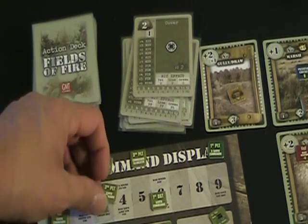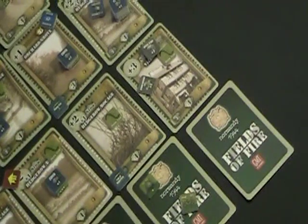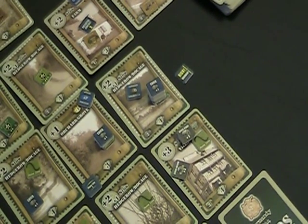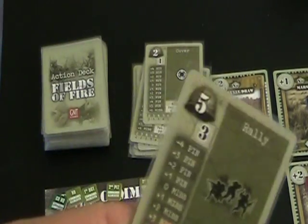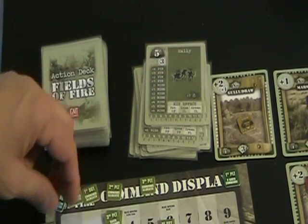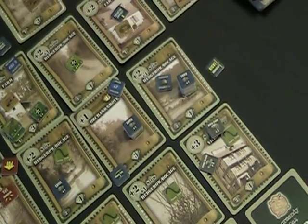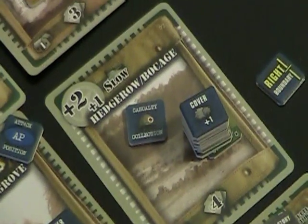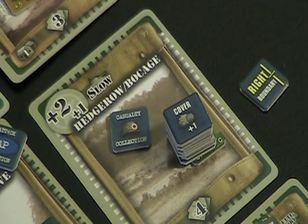We'll use one of those CO commands to activate the first platoon and bank the remaining command, bringing him to his maximum saved commands of three. First platoon is currently in cover, giving him plus one for cover, plus one for no contact, and minus one for being green — a net draw of plus one. We draw five, plus one is six, so first platoon gets six commands.